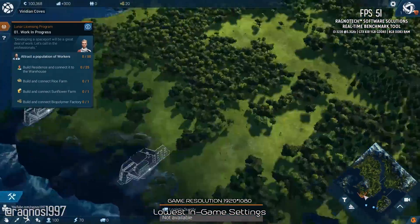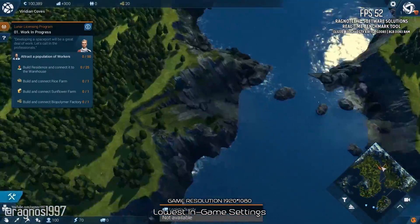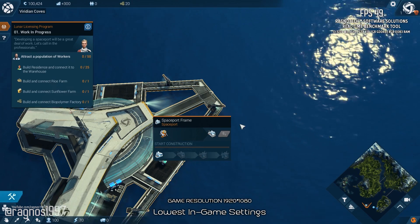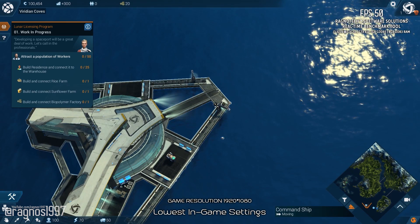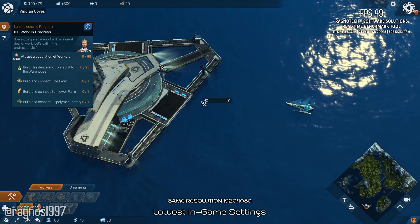I didn't realize how much I really enjoy strategy games until I tried this game — not that I am any kind of expert for the Anno franchise. I might now consider buying the Ultimate Pack Edition or whatever it is called to enjoy it on the go. But what does every PC need in strategy games to be even more enjoyable? More FPS — that's right. So today I am going to show you how to improve the performance in Anno 2205.